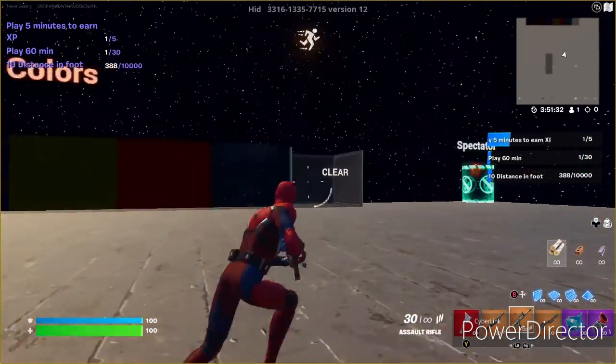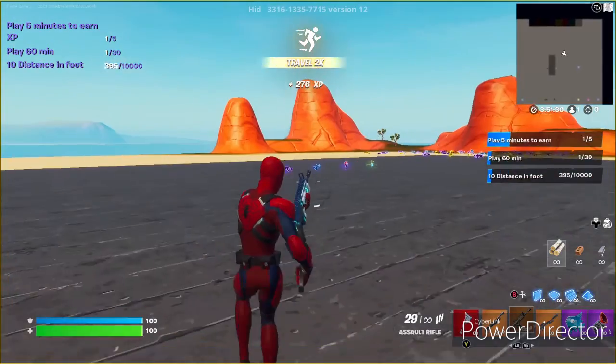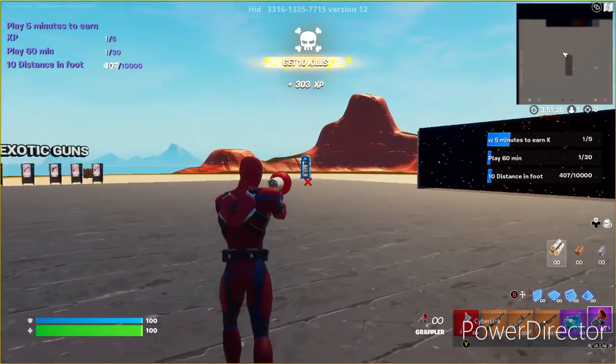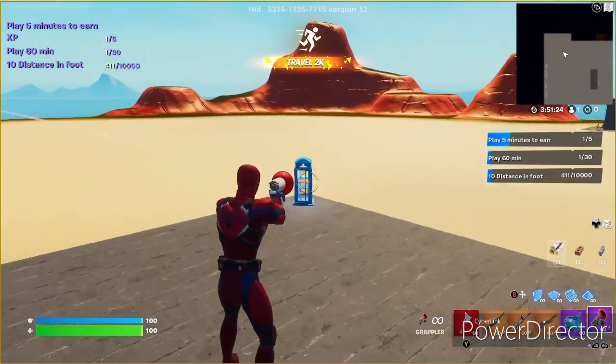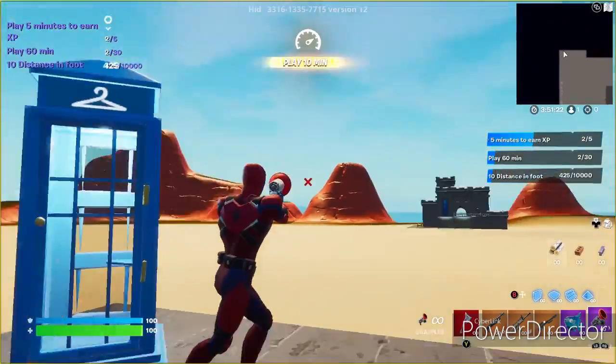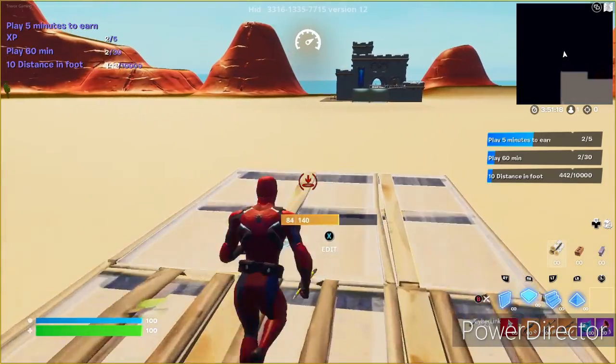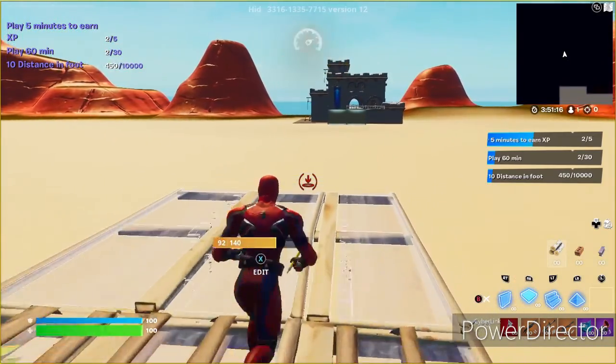Down to about 26,000 left till my next level. What you want to do is shoot the wall to clear it, make this turn, and come over here to this changing booth. Once you turn this way you'll see a castle — you just want to build all the way out there and then get your next set of XP.